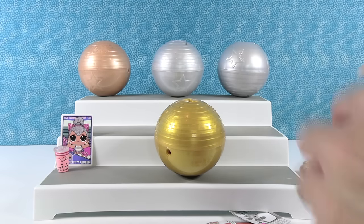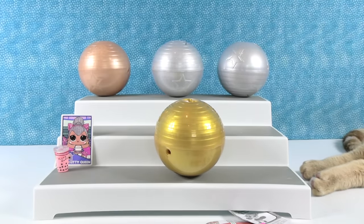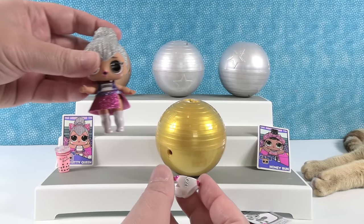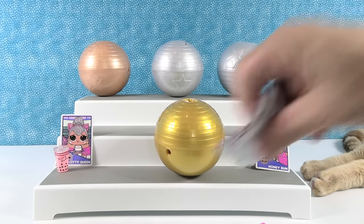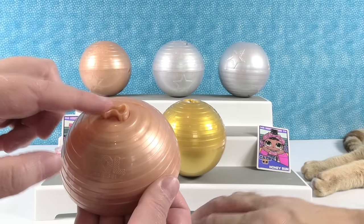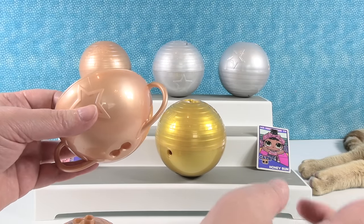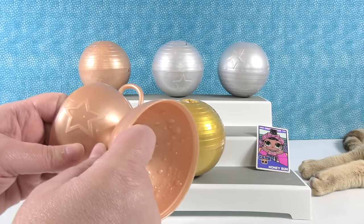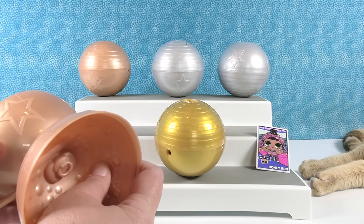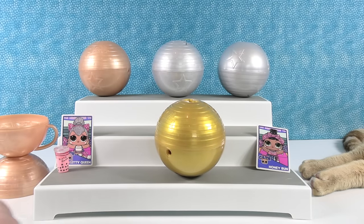Let me show you the card — Honey Bun, Cheer Cats. Now let me show you that base piece. You can stick it in here on this side, then add the other piece of the cup and these two little handles — and you have a trophy stand! So you can put your dolls in there as a display.